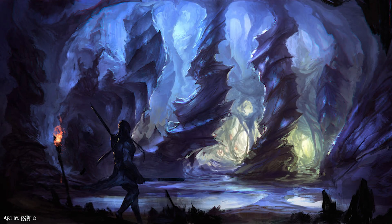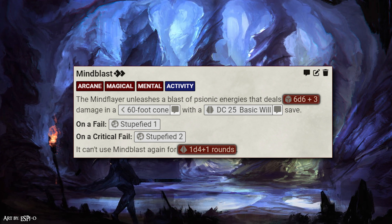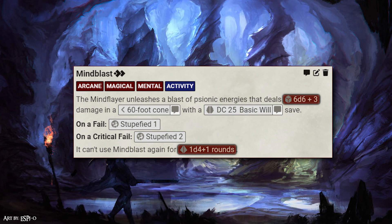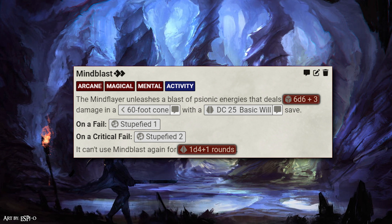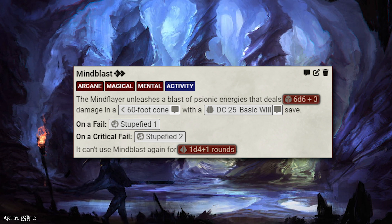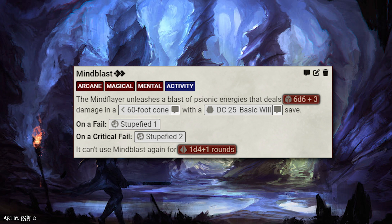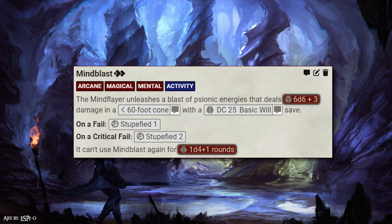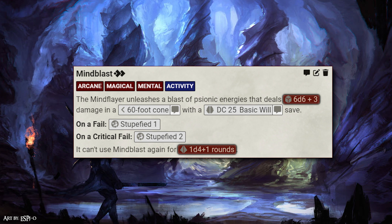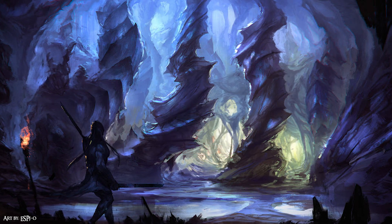Finally, we have the last big action to talk about: Mind Blast. While the initial damage is dangerous at 6d6 plus 3, double on a crit fail, it also imparts stupefied 1 or 2 depending on how poorly the creatures rolled on their save. In 5e this ability has a 5 to 6 round recharge time, which is incredibly long, but the ability also does a 1-minute stun in that system. My version has a 1d4 plus 1 rounds before they can use it again. I was debating using stunned again in Pathfinder, but because there are other negative conditions to play with like stupefied, proned, or other options, it felt more interesting to cover more conditional bases with this ability.